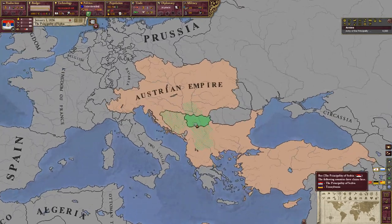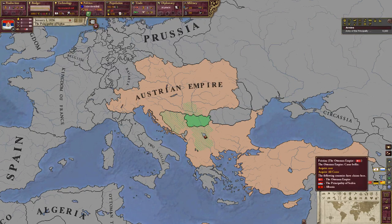Diplomatic map mode — you can see our nation, Serbia. We have claims, or cores, on Bosnia, Vojvodina, Southern Serbia, and Northern Macedonia.